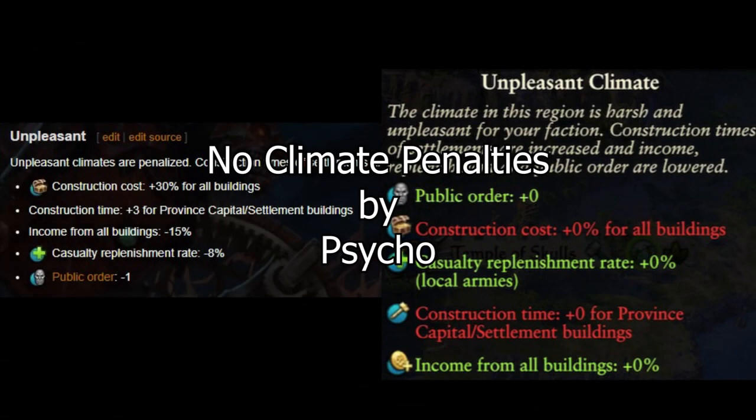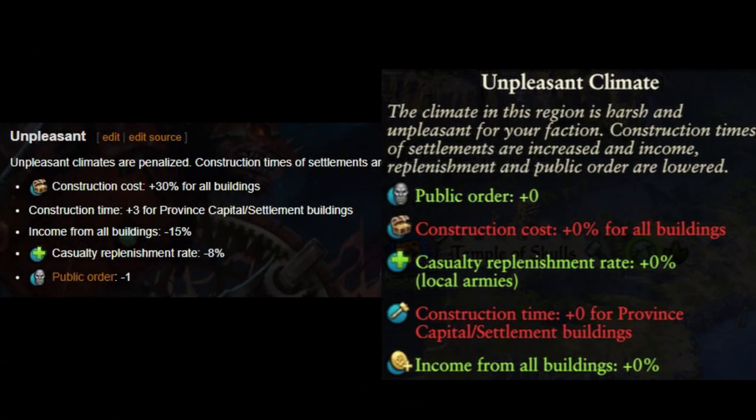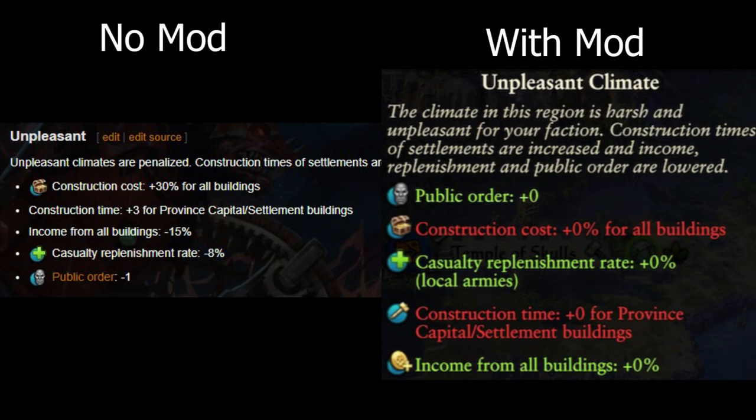First up is No Climate Penalties by Psycho. It's a mod I use if I go for a world domination campaign or if I'm playing a faction that has multiple bad climates near them. This is a feature in Warhammer 2 that I understand the point of — making it harder to hold territory that isn't meant for your faction — but sometimes it's just more annoying than it is challenging. For example, Malekith's starting province has one city that is uninhabitable, so with this mod on it becomes habitable. It's a little annoying that three of the four cities in his starting province are just fine, but one of them is not, even though it's right next to all the others.